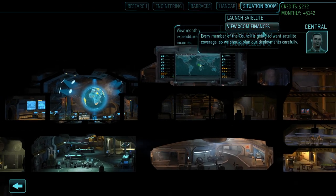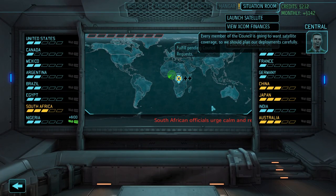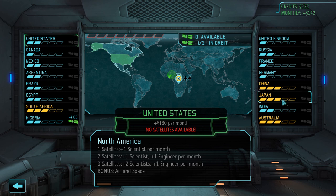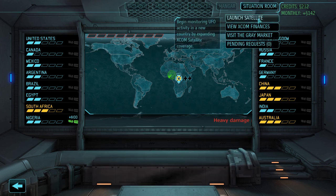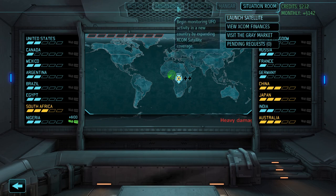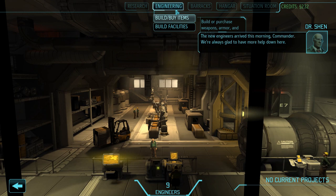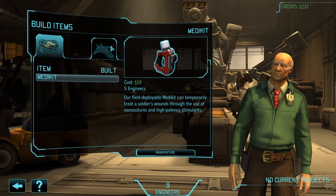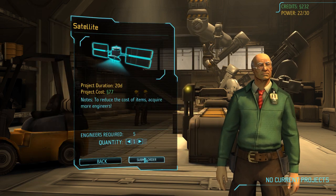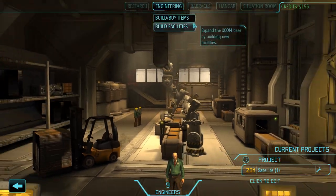Whenever you launch a satellite it calms them down immediately. The more bars they have, the more panic is in those continents. I could do two things to reduce panic — I can launch a satellite in Asia, or I can just launch a satellite before the end of the month because that's when they determine that kind of stuff. We got more engineers, which means I'm saving about $23 on my satellite. That's why I didn't get it right away — I knew I'd get more engineers. I have 155 credits.